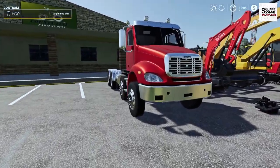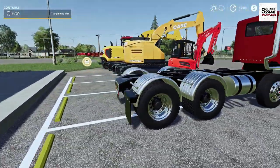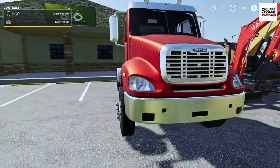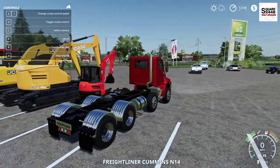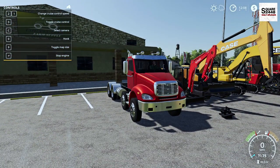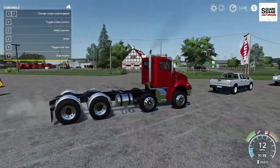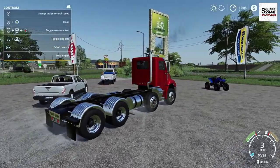Up next we're going to be taking a look at a pretty big Freightliner semi truck. It's twin steered — you can see that in the store. It's color changeable and the fenders are color changeable along with a few different features. I really do like the look of it, and the twin steer is a pretty neat feature. It looks like it has some working lights on the front end. On the first person view the camera does flip upside down sometimes, but it does have some detail on the inside. Overall this thing looks awesome — I can't wait to use it in upcoming videos.